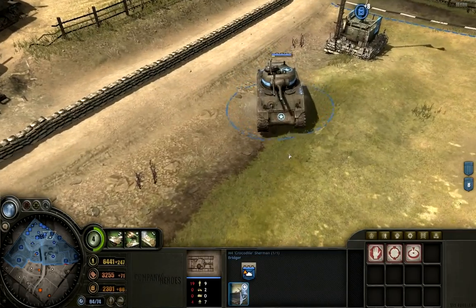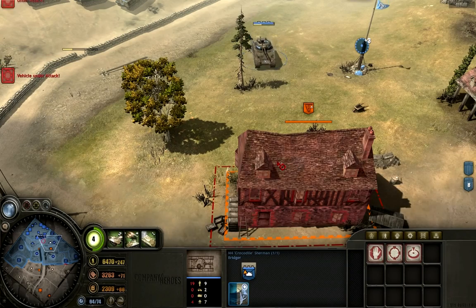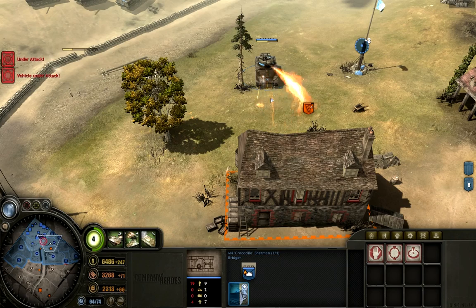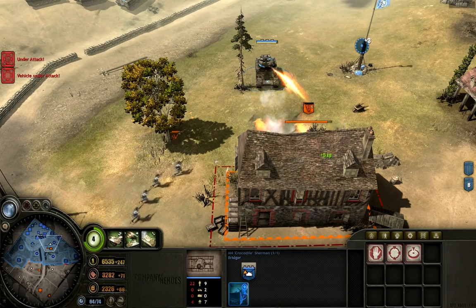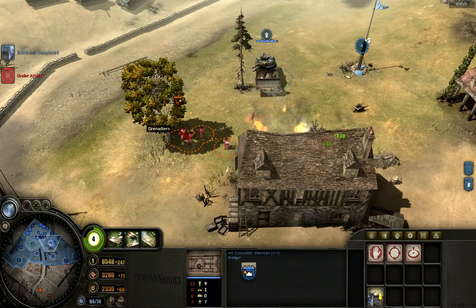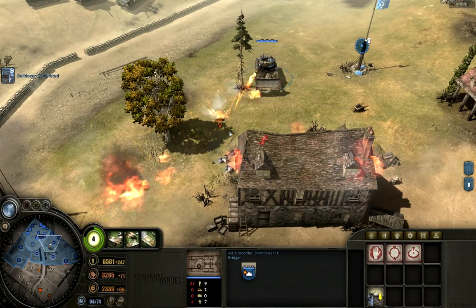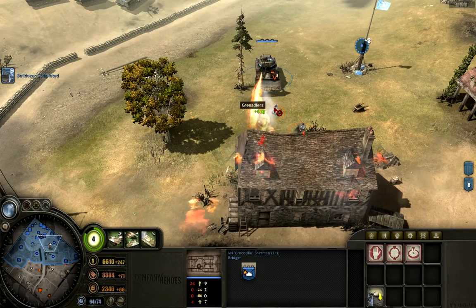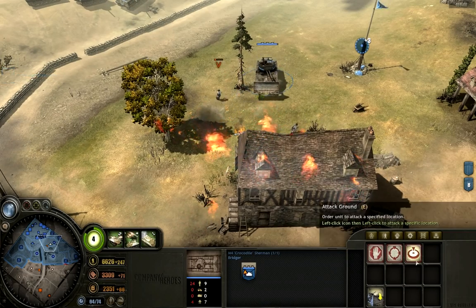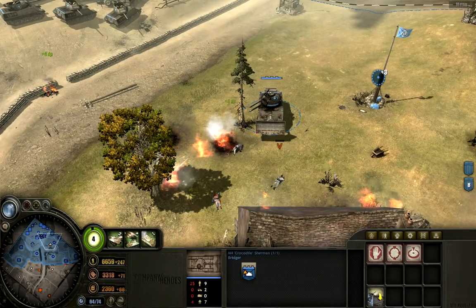Now we're going to take a look at the M4 Crocodile Sherman. This used to be a terror on the battlefield, but now it seems very buggy. If we go at the building like this, you'll see it's a fire tank — it only does shooting fire, and it's very good and quick at killing infantry from this direction. But we were testing it earlier from another direction and it basically sat there for about 30 seconds doing nothing. It's very inconsistent. It's shooting fire directly on top of them and there's no damage taking place. The M10 just did more damage than the Crocodile. I basically cannot recommend ever using the Crocodile in any situation.